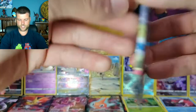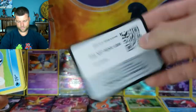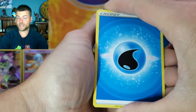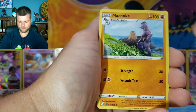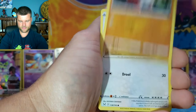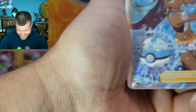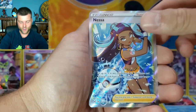We've got the gold, we want a rainbow — not asking for too much. Pack twenty-two: Lumineon, Mirage Gate, Machoke, Poliwag, Oddish, Growlithe, Lickitung, Slugma — and that's a full art Trainer Gallery TG27! So there is our first full art of the night. Non-holo Dewgong alongside it, but I will definitely take that full art!